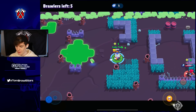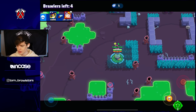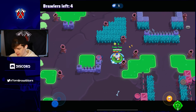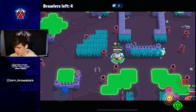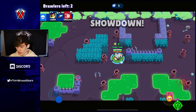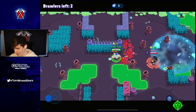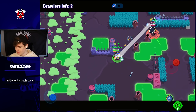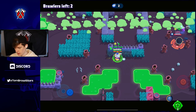We survived somehow - no idea how - but we got six cubes now. Also if you're not in the Toxic Hut, which is my Discord server at discord.gg/tom, I'll leave a link down below. Make sure to join because I'm always chilling with people there. We're almost at 108k already so let's go for 200k! The super is so so good - I'd say the super is probably the best thing about Lou, especially combined with that star power which lets you freeze people.